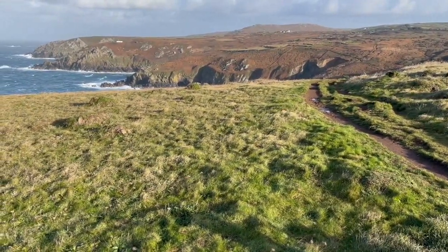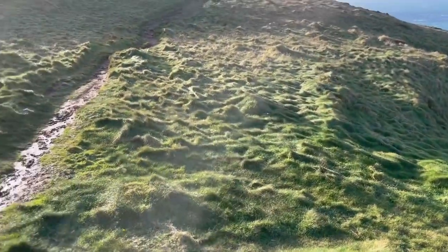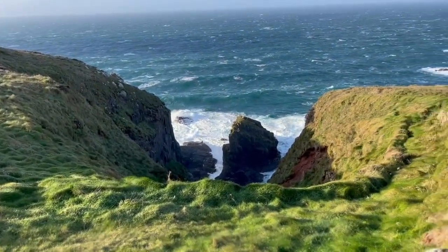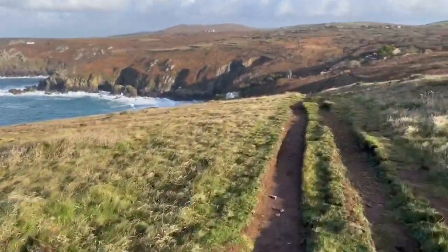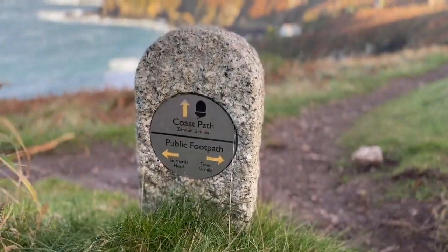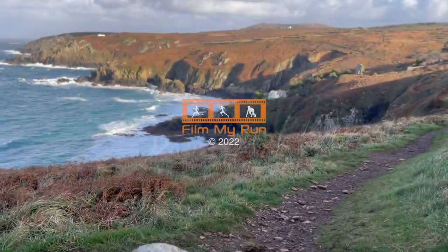You might feel very remote here, but you're never that far from an escape route. Coming up is a signpost pointing left to Gunnard's Head, straight on for the coast path, and right — just a quarter mile — to a village called Treen. If you are injured, need to drop from the race, or need to get off the coast path, half an hour's walk will put you in a village on a road where you can get help. You are never far from civilization even in this remotest section. If you get here at daybreak you will have stunning views; otherwise keep going with your head torch on to Zennor.